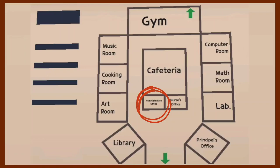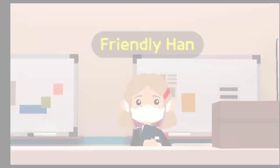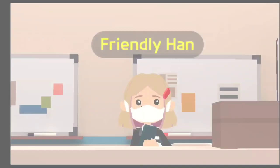In the administration office you will meet Friendly Han. She sells school uniforms, but you can also go to the costume shop for more options.